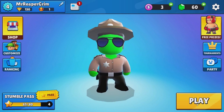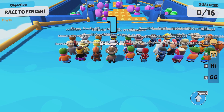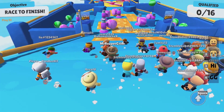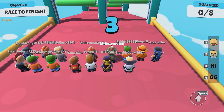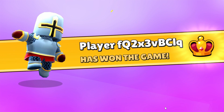StumbleGuys is a free-to-play multiplayer battle royale game in which 32 players compete against one another in various obstacle courses and minigames, with one player declared the winner. Each match has three rounds. In round one, the first 16 players to reach the finish line qualify for round two. In the next round, the number of players is halved again, and in the final round, the first player through the finish line wins the match.